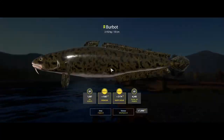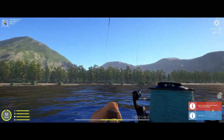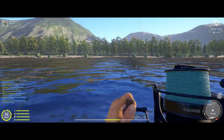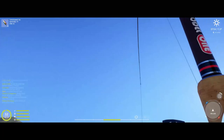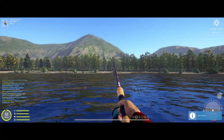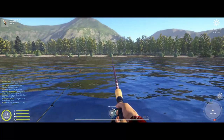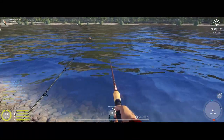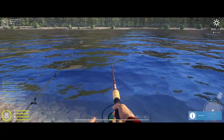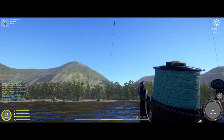Got a burbot. Got another one on the drop. You catch a lot of fish on the drop here — just let that lure sink when you first throw it out. That's where most of your fish come from. Sure, you catch a few reeling in, but most of them come from the lure sinking to the bottom.